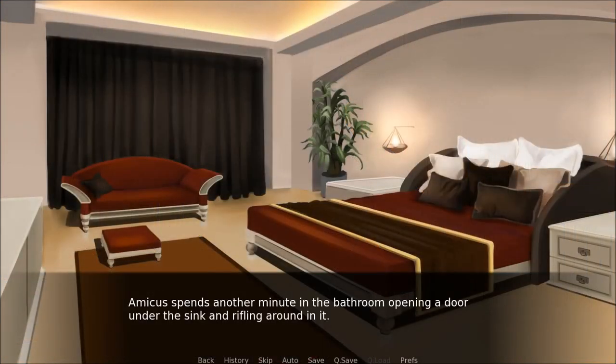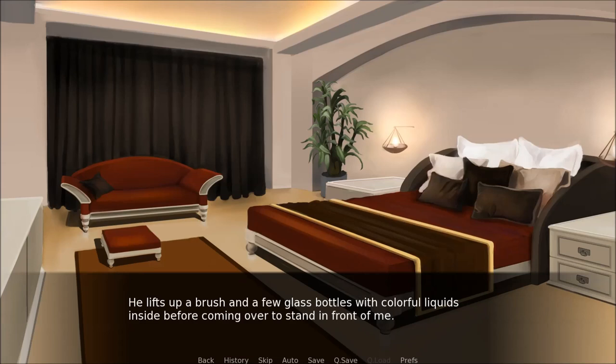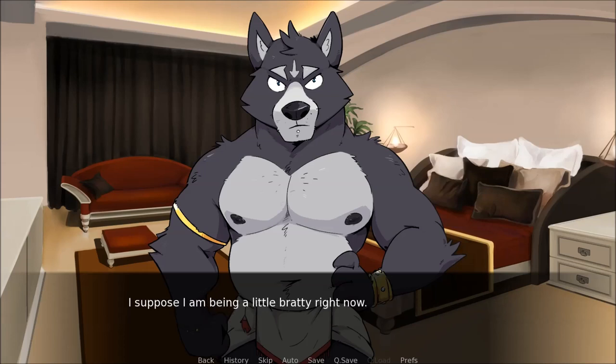Amicus spends another minute in the bathroom before coming out with a brush and a few glass bottles with colourful liquids inside. He stands in front of me and sighs. I know you don't want to, and I realise now that I'm repulsive to you. I can't really reach every part of my coat, and it'd be strange if I called for a drone when I have a pet. I think about making another moody remark, but the expression on his face makes me pause. I suppose I am being a little bratty right now — besides, what else am I going to do while I'm here? I get up and take the brush from Amicus, and I see a surprised smile on his face.